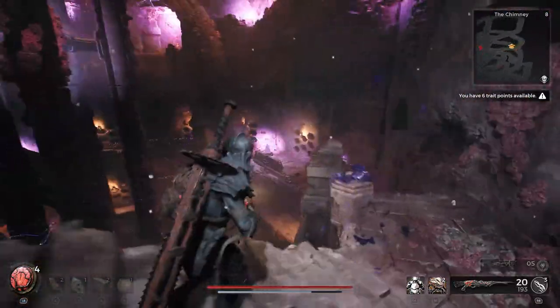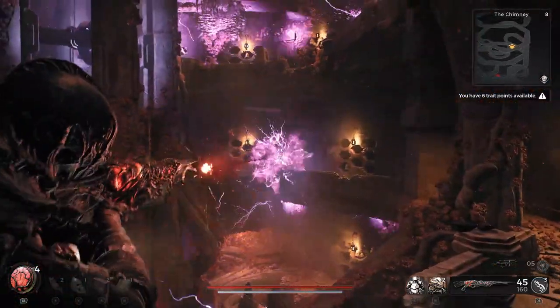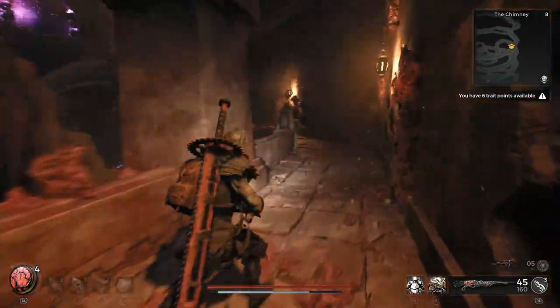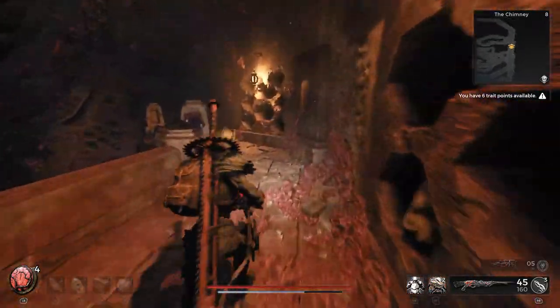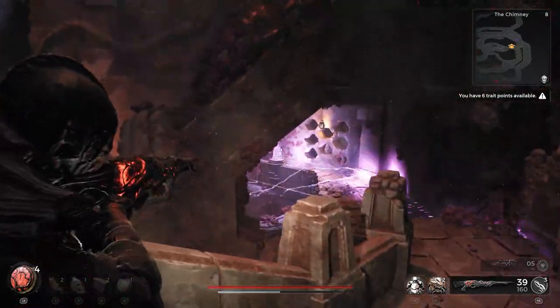Most times you're going to want to stay ahead of it, so you'll be rushing at the very start of this encounter, making your way all the way around and down as you go. This can take a little while because there are enemies dotted within, but whenever you can just make your way past them — you can usually do that quite easily if you need to conserve some ammo.